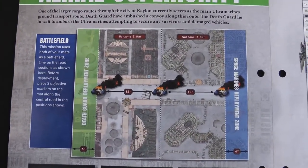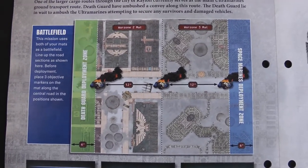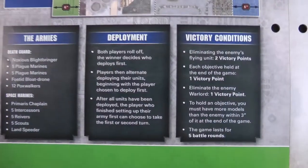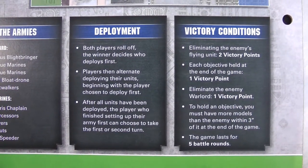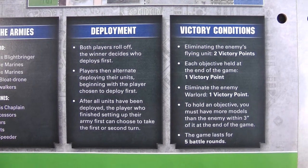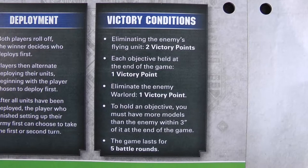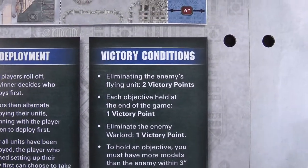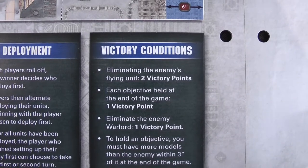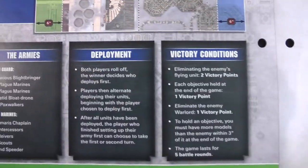Here is the battlefield. We've got end-of-map deployment zones and three objectives set up to be the destroyed transports. Deployment is the usual affair — roll off, the winner decides who deploys first, alternate units, and whoever finishes setting up first gets to choose who goes first or second. For victory conditions, one point for each objective, one for the enemy warlord eliminated, and two victory points for the side that eliminates the enemy flyer — the bloat drone or the Landspeeder. It lasts for five battle rounds.